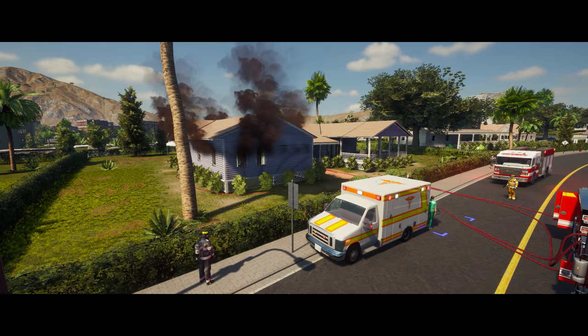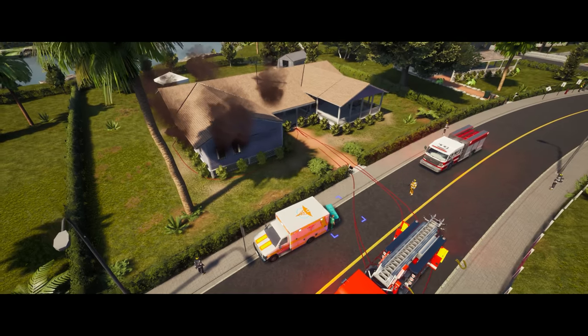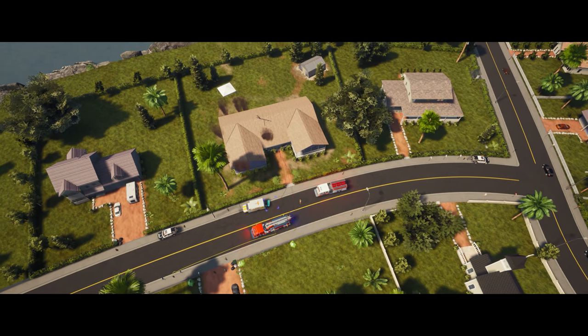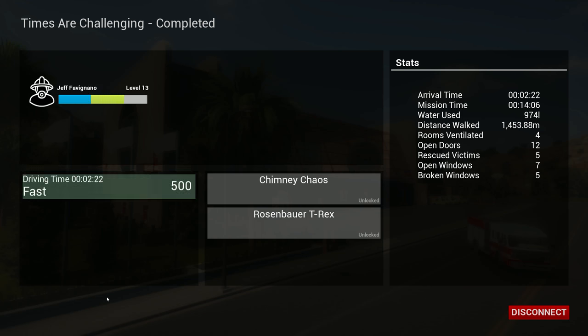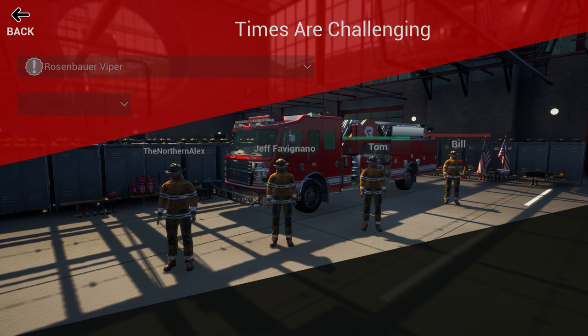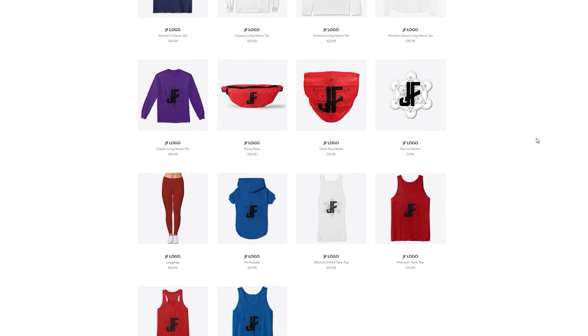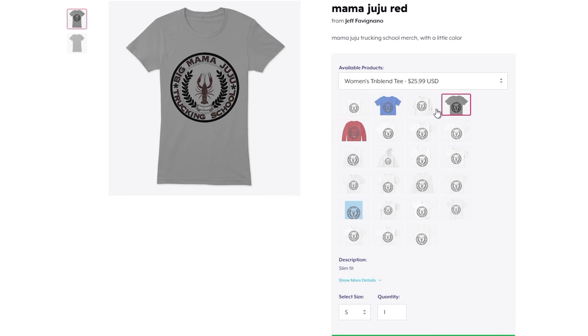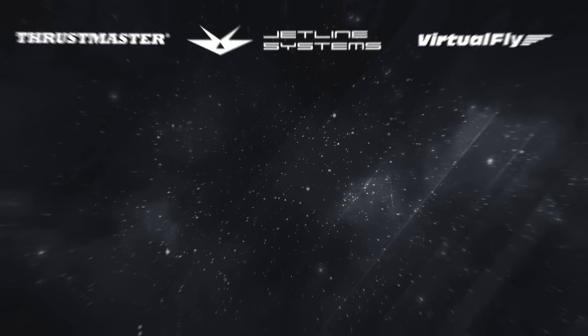We did it! Look at that — we quenched all the fires today. Those were cool fires, pretty involved. Not small ones — fully involved. You are now safe from my bad jokes. We got fast and medium on the mission, not bad — challenge bonus of 750. Rival time is 2:22. Maximum level reached — this was the last mission for me. With that said, that's gonna be it for this episode of Firefighter Simulator. Let us know what you thought in the comments below, and we'll see you next time. Also, merch is available — check the link in the description below.